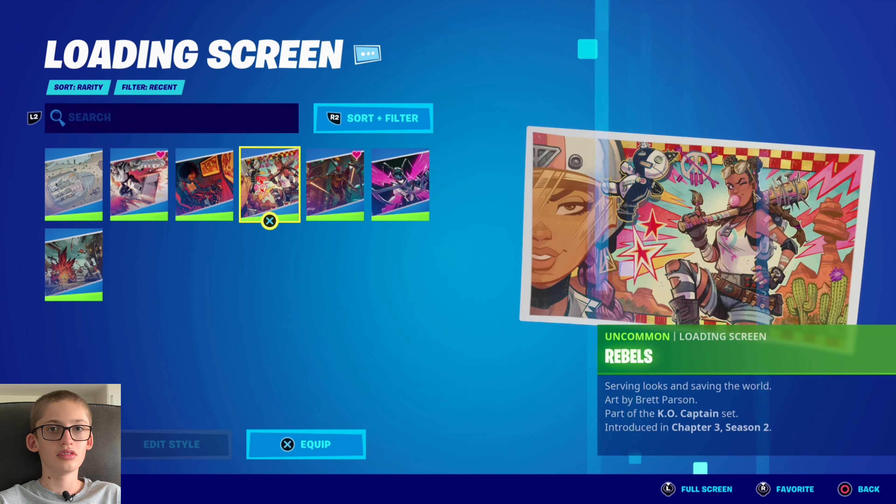I actually like this glider, but I'm guessing it's going to look like an angel or something, so I won't use it. This is a cool contrail — it's a graffiti one, I like that. A spray. And then the Emoticon. Loading screen — I like that loading screen, that's cool. The Rebels.